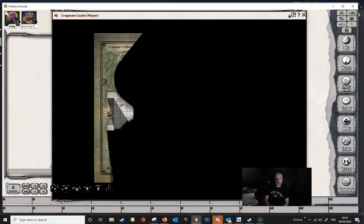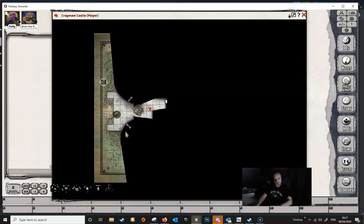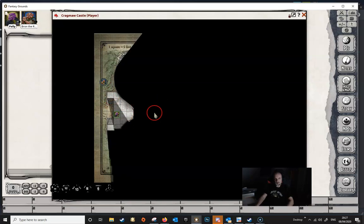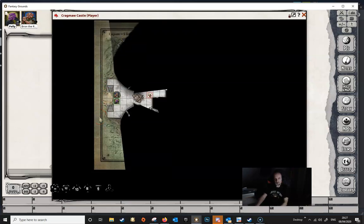I can't really demonstrate Party Vision properly because I've got two characters connected via local host — we would really need two different players connected for it to be fully visible. So at any rate, if Pali moves into the castle a bit lower, he is immediately going to see Goblin 3. Whenever a token comes within the line of sight of another token, that token is revealed. If we go back and look at Bron, you can't see that token — only Pali can see it because it's not in Bron's line of sight.